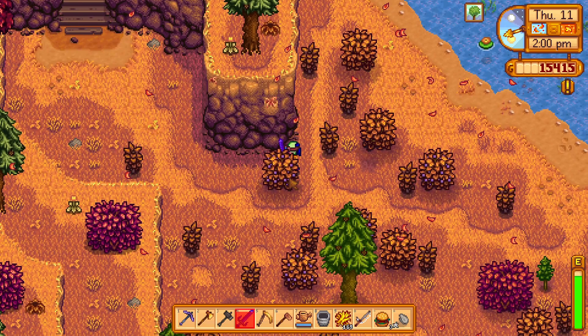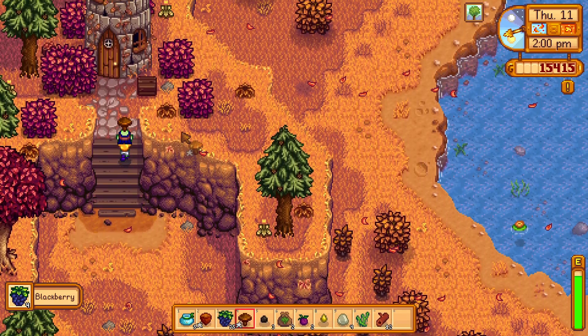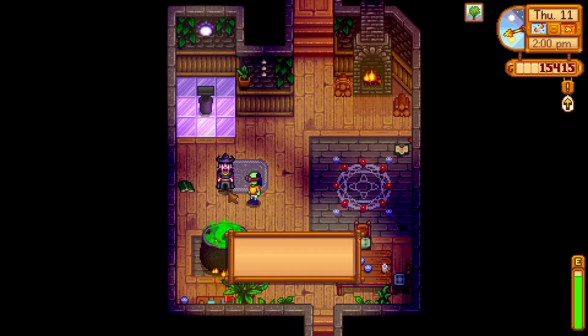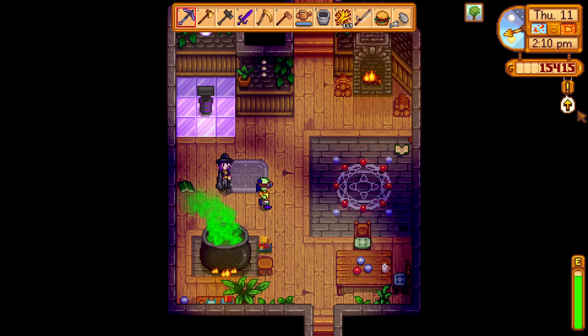Once you get the ectoplasm, go to the wizard and give him the ectoplasm. The next day you will be taught the mini obelisk recipe, which is very good.